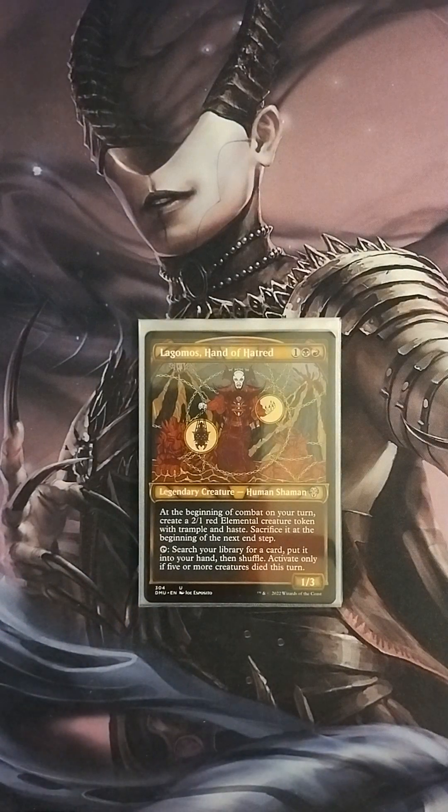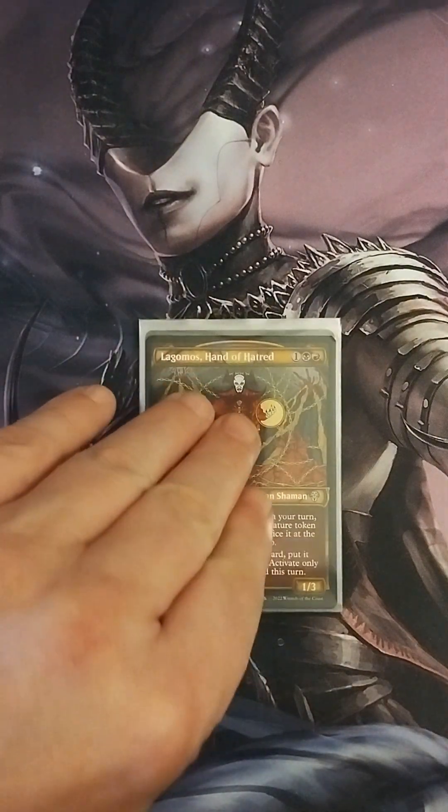Then we have Legromas, Hand of Hatred, a 1/3 Human Shaman. At the beginning of combat on your turn, create a 2/1 Elemental creature token with trample and haste — sacrifice it at the beginning of the next upkeep. It also has a tap ability to search your library for a card, put it in your hand and shuffle, but only if five or more creatures died this turn. This basically creates sac outlet creatures to trigger off other effects.